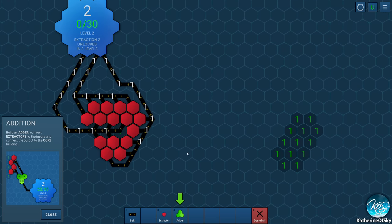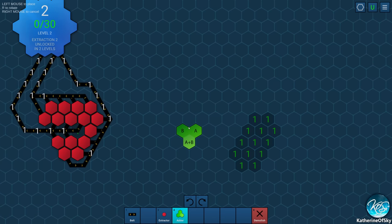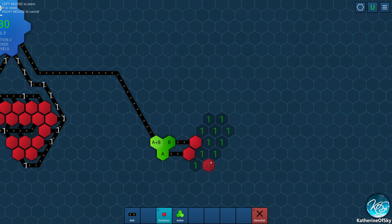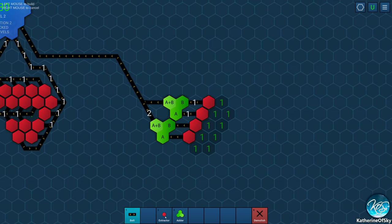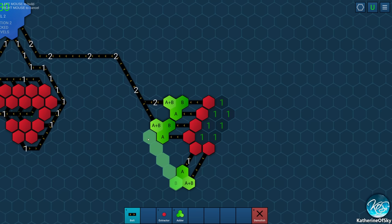Since we can't extract 2s directly, we're going to use an adder — 1 plus 1 is 2. I don't know the ratio of these yet but they do have a ratio. Let's do this and take this belt upward, conserving space a bit so we have enough inputs. Let's put a couple extractors here and get these going. They don't flow through the adder immediately — they have a crafting time like you'd expect in Factorio.